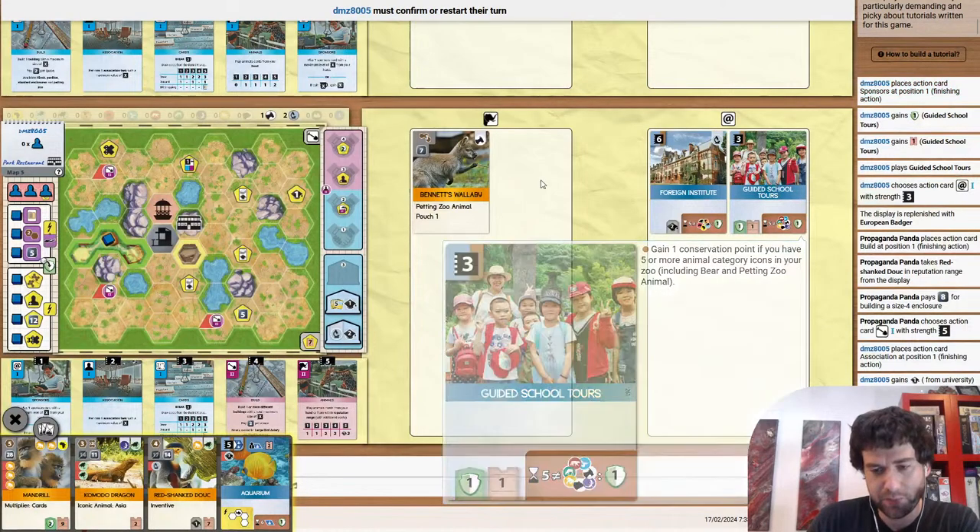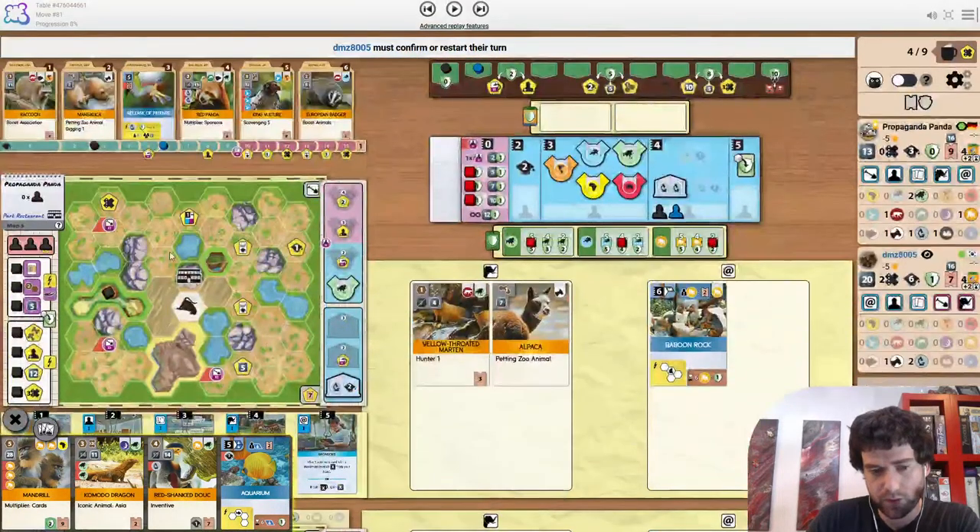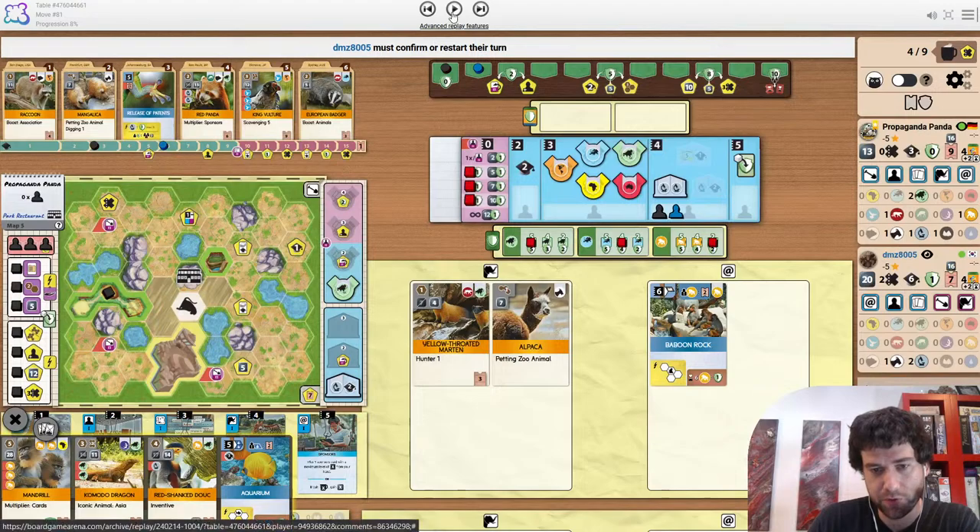I think it's a sizable mistake from the opponent. Because they know that Propaganda Panda has Aquarium, and they're going to build it over this spot to draw a card, get 5 money, and you draw the petting zoo that you're both fighting over.